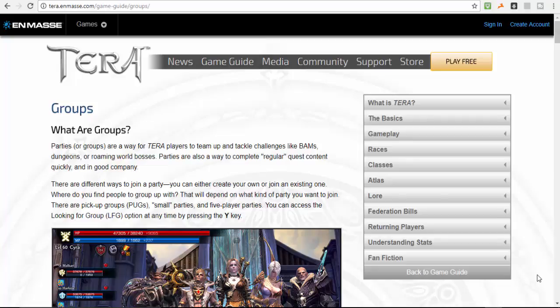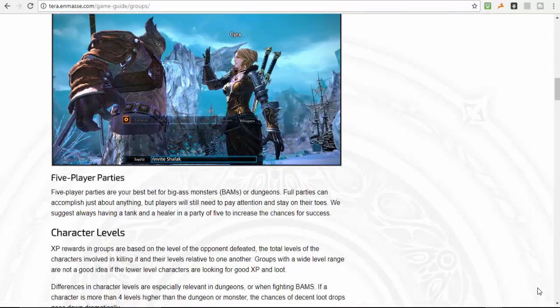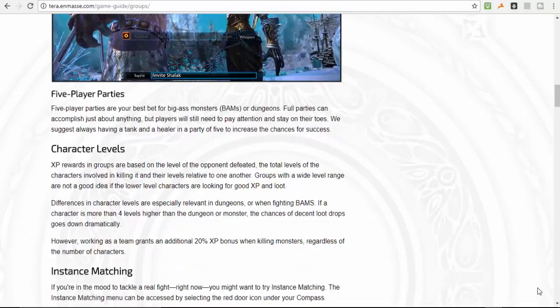In TERA, dungeons involve BAMs (big-ass monsters), and it's a five-player party — that's your full group. Character XP is based on the level of the opponent they defeat, the total levels of characters involved in killing it, and their levels relative to one another. Groups with a wide level range are not good if lower-level characters are looking for good XP or drops.